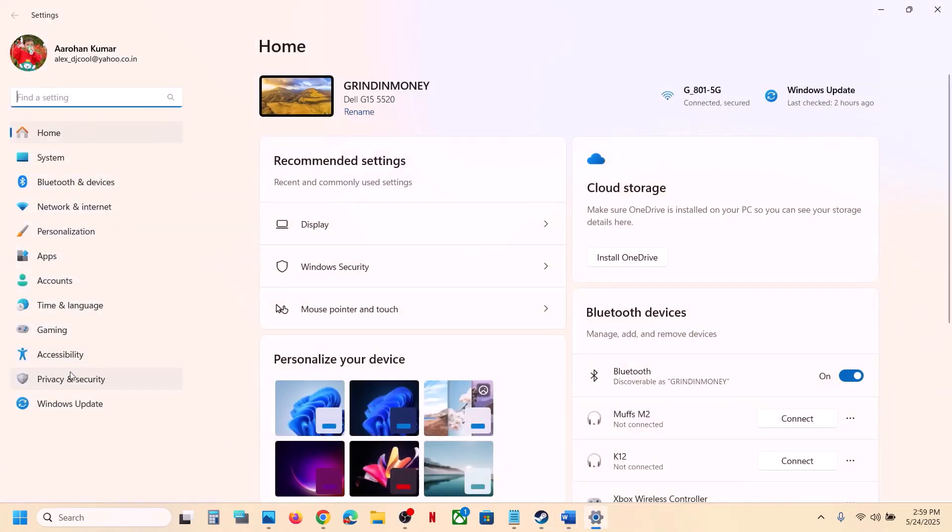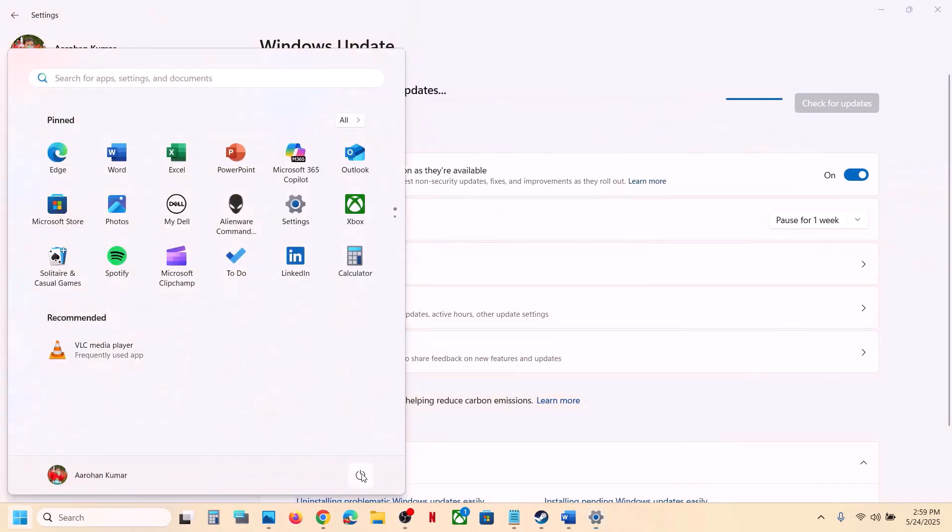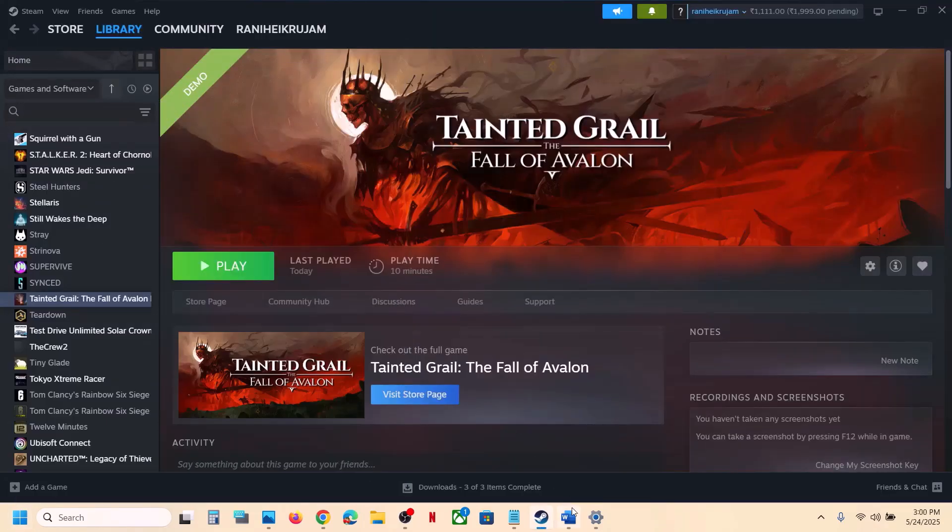The next step is to update Windows to the latest version. Open Windows Settings, go to Windows Update, and click 'Check for updates'. Once all updates are installed, restart your computer, launch the game, and check.